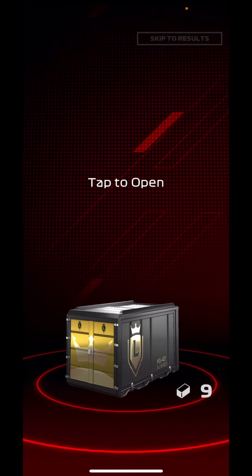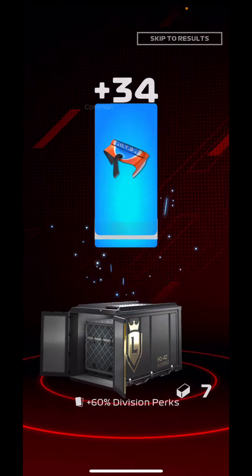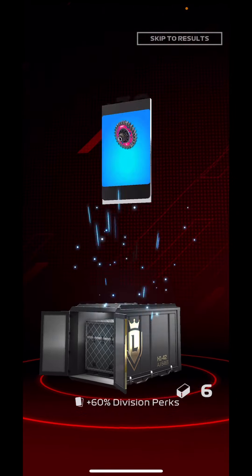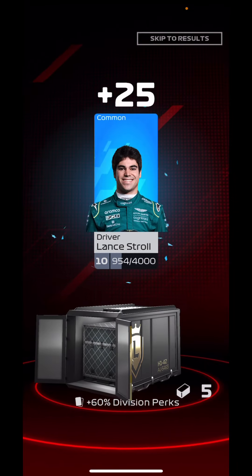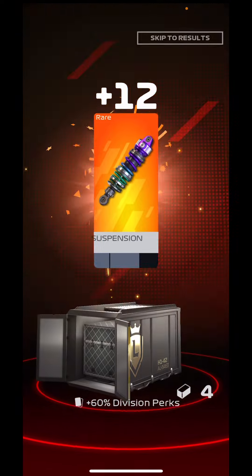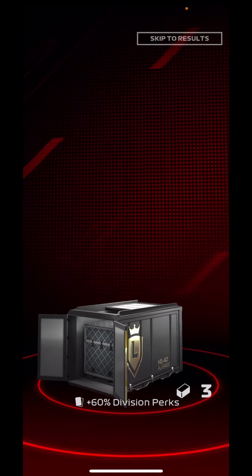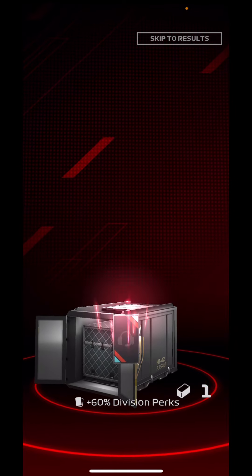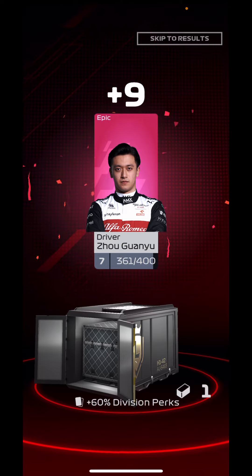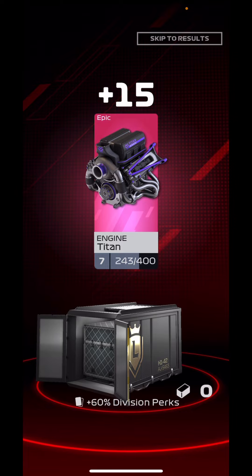We're in legend status, so let's see what we get in here — can we get anything decent? It will be series 11: QT3 rear wing, 30 more Orbit, 25 Stroll, 12 Symbol, 6 Out, 15 Method — and for the epics, 9 Out and 15 Titan. Pretty poor rewards there, not too happy about them, but it is what it is.